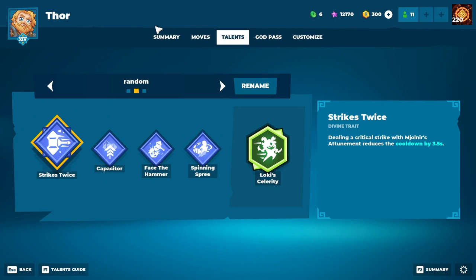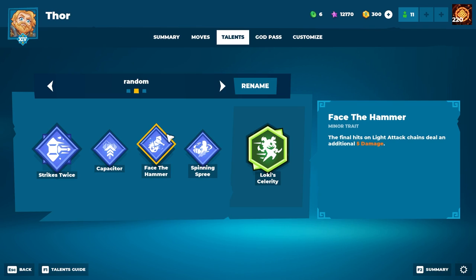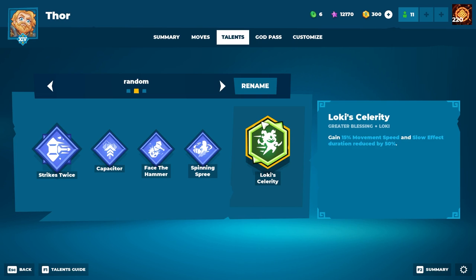I forgot to change my talents for this video with Thor, so these are the ones I'm running. I have Strike Twice as divine trait — when you deal a crit when you're throwing your hammer you reduce the cooldown. For minor traits we have Capacitor, which gives us ultimate charge when we hit our throwing hammer. Face the Hammer — the final hit on light attack deals an extra 5 damage, and this is really strong. Spinning Spree gives us some extra movement speed on our spinning ability, our third ability, and this pairs nicely with the greater blessing which is Loki's Celerity, because we want even more movement speed.